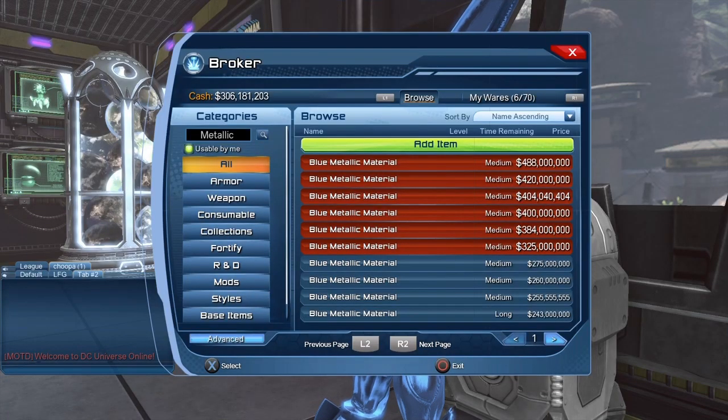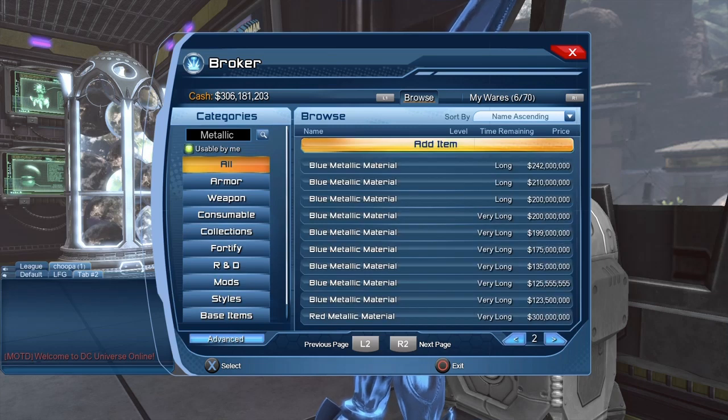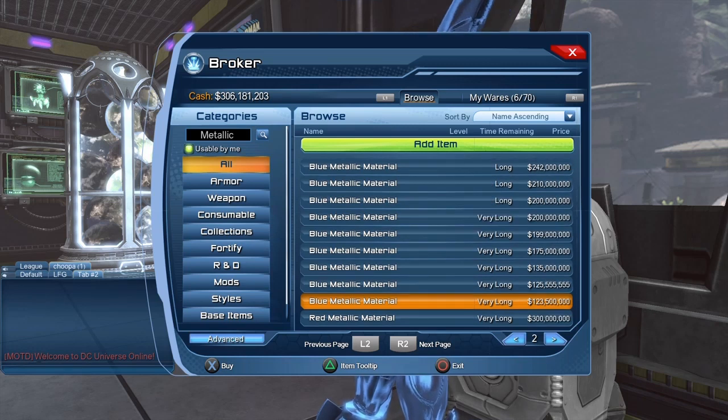Sadly, as you can see, the price started fairly expensive — almost 500 million — but it went down quite a bit, and right now you can get it for 123 million. I have to give my usual broker warning: prices on the broker change all the time. These are the prices right now; tomorrow, next week, or even later today the prices could be different. Usually when something is new the prices are fairly high, and then within the first week they go down quite a bit.